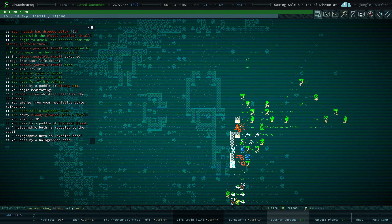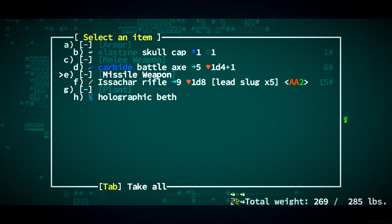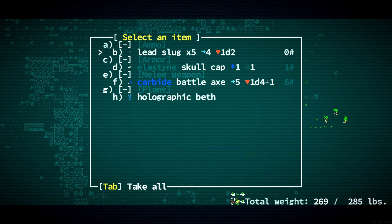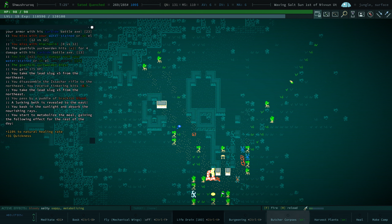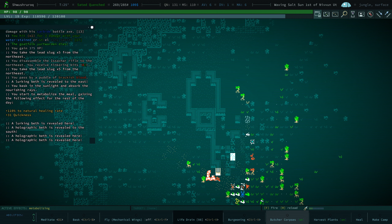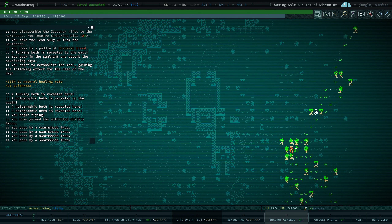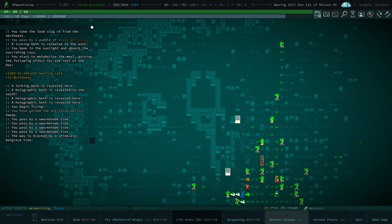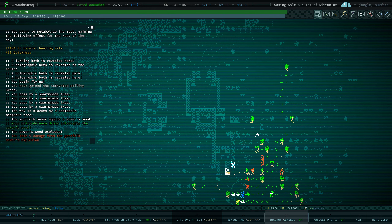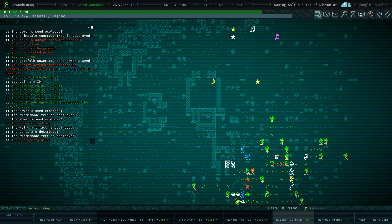This is an aloe porta. Take those slugs. Let's disassemble this. Take these slugs. We want to be very careful here. Let's bask again just in case. Let's fly, just to fly above these trees. All right, virgin. Wait — all right, did you just kill yourself? Whoops. Point defense drone is working here but it gets around it okay. Weird artifact destroyed. Glow pad gains a level. I'm not exactly sure what just happened there.